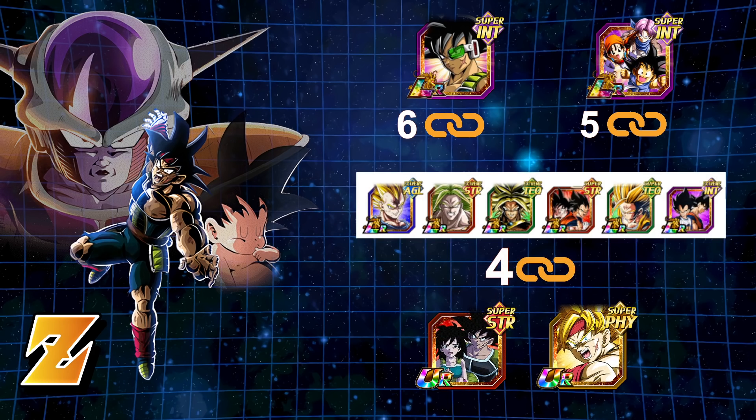Some other TURs you're able to run would be Gine and Bardock. And if they EZA Super Saiyan Physical Bardock — the support unit — I think that would be a fantastic unit to run, especially for the four-link support. It's Physical as well, so if you want to run a mono team, you can run a mono team with that unit.